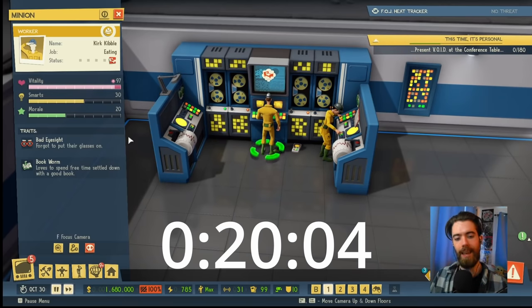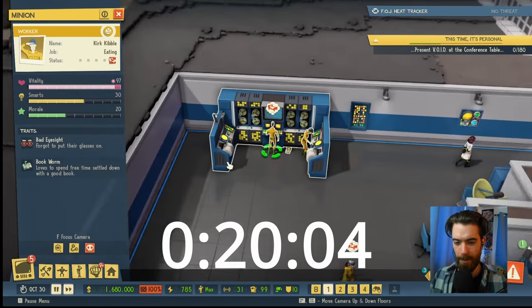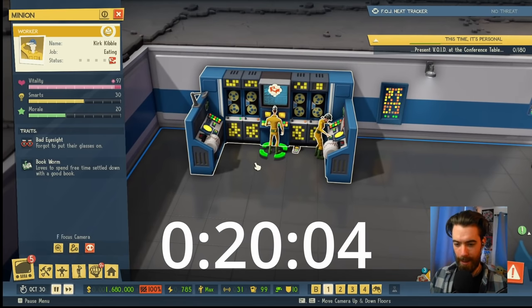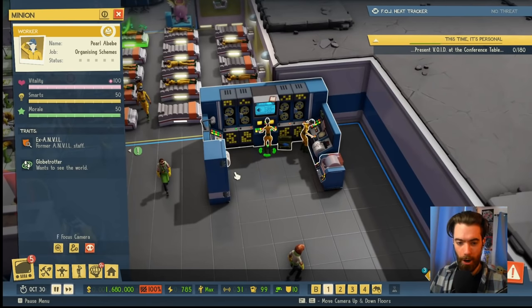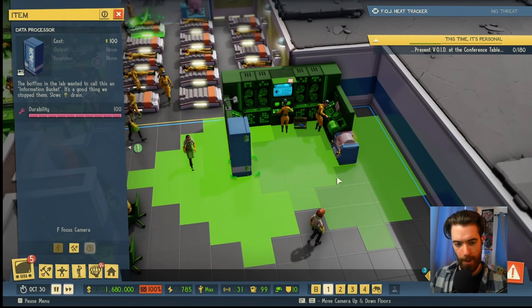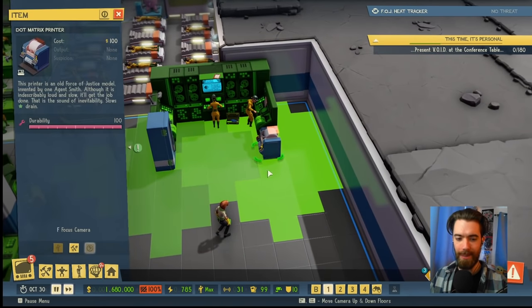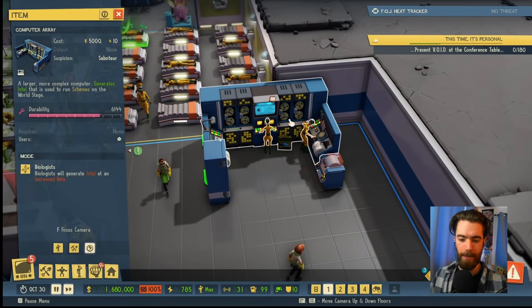He has switched to eating in 20 seconds. We see that he has lost 20 smarts and 30 morale. I knew that they break off working this job at 20 morale. With that baseline set by Kirk, we're going to see how well Pearl performs working this computer array. She is in range of both the data processor, slowing her smarts drain, and the dot matrix printer, which is supposed to slow her morale drain. Also, the item that she is operating is entirely shaded green.